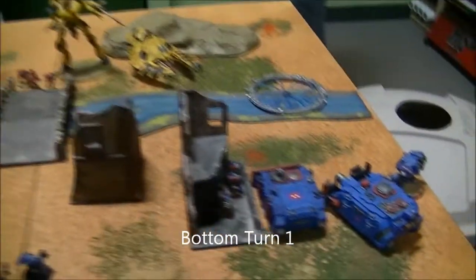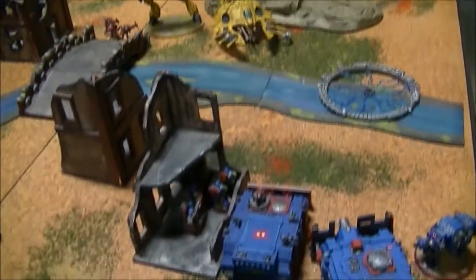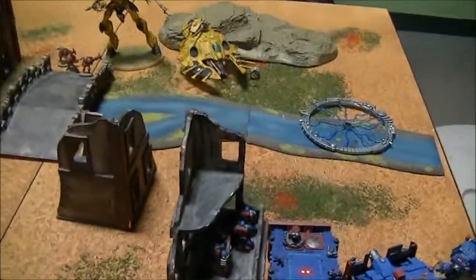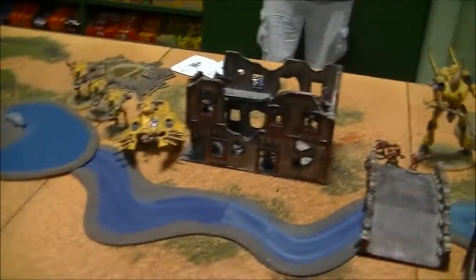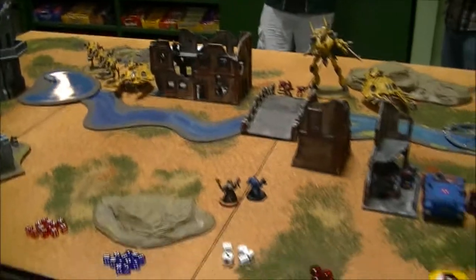Bottom of Turn 1: Scott's armor advanced forward. The Vindicator and the Dreadnought both took a hull point off the Wave Serpent thanks to the Serpent Fields. The Marines jumped out, got under cover, and snap-fired the Bolter and Melta but missed. The Terminator and the Chaplain killed one of the Warp Spiders. The Marines in the Ruins managed to kill one of my Rangers. Moving into Turn 2.